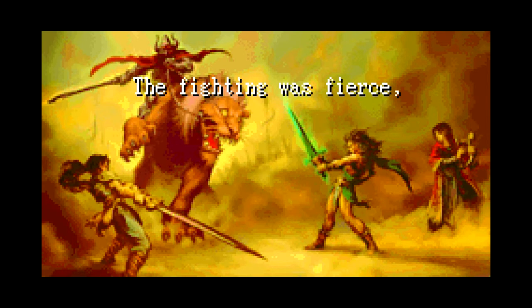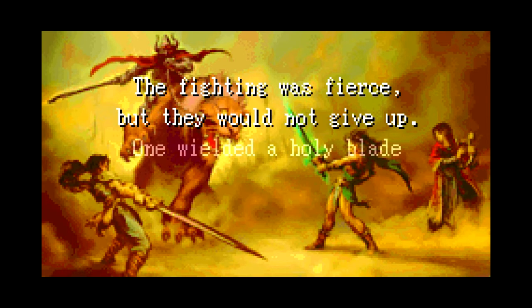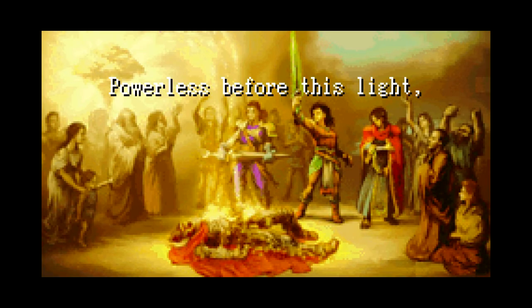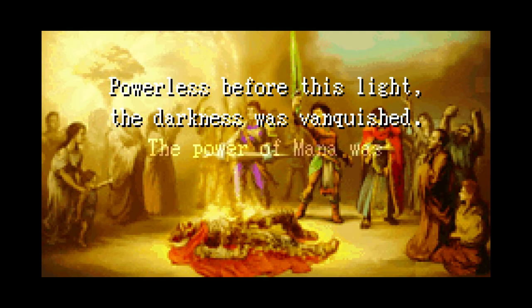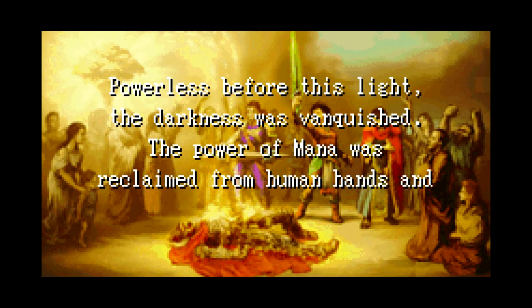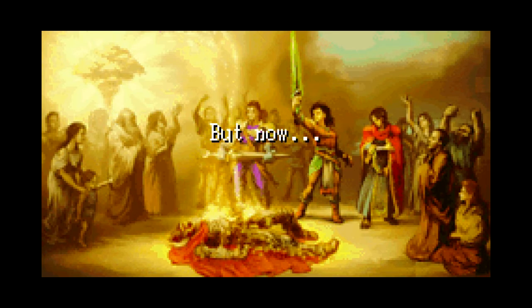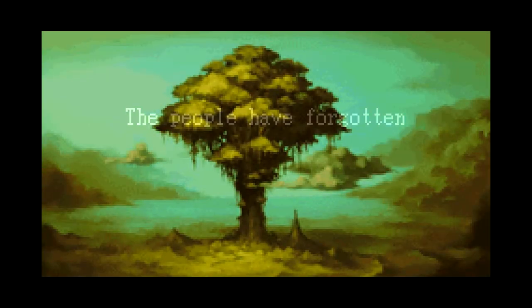You have warrior, your classic melee fighter — usually swords, that kind of stuff. You have monk, which is your basic hand-to-hand slash brass knuckle fighter. And magician, which is a black magic user — basically fire, ice, all that kind of stuff. And you have sage, which is the white magic slash buff and debuff character.